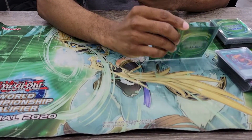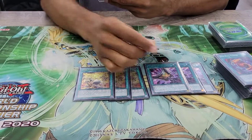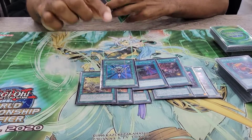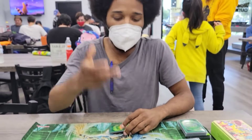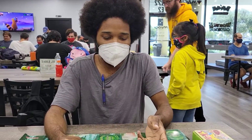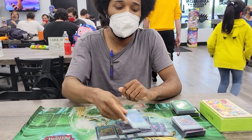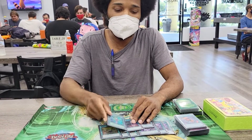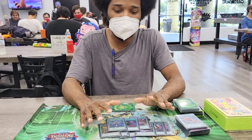We play the Dragoon package: triple Tactics, triple Tenki, Barrage, Called by the Grave, and Monster Reborn. We're not playing Pot of Desires because you're playing Dragoon pieces — you don't want to banish them. You play Tactics as a replacement because one, if your opponent is hand trapping you, you can see their hand; two, you can take their Dragoon if they gave anything with it. Monster Reborn is an extender, and Tactics is your draw card — it fits all purposes.